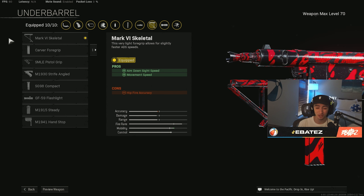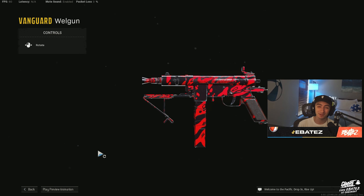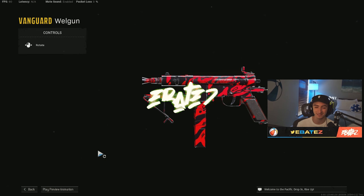Lastly we are using the Mark V Skeletal foregrip. I know a lot of people use the Hand Stop on this gun, but for the ADS buff I really prefer the Mark V Skeletal. That's going to be all for the build. Before we jump into this gameplay, if you're new here please like the video and subscribe with post notifications on — it would really help me out a lot. Let's get straight to the gameplay.